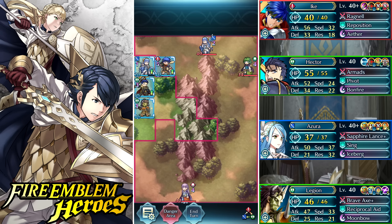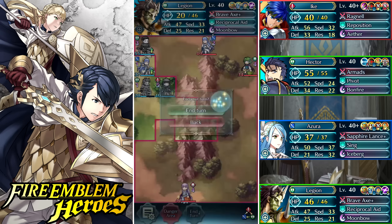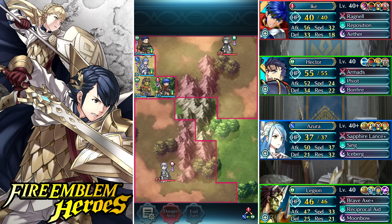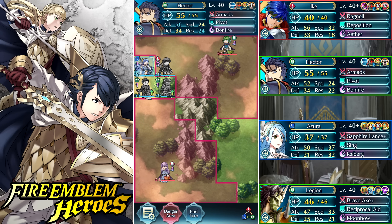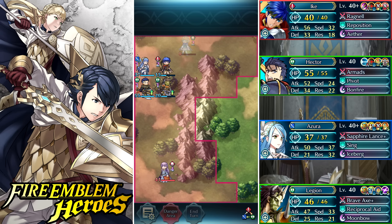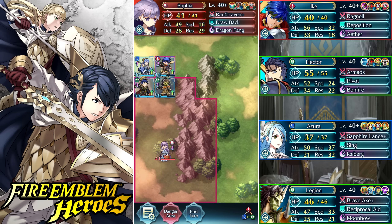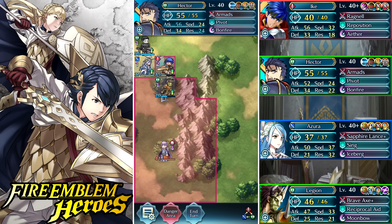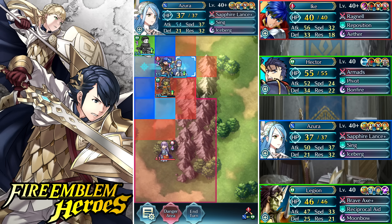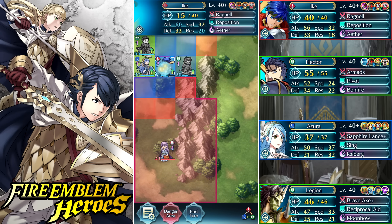In the future if Gray gets a better inheritable sword — they're already going in that direction with the slaying edge at 14 might, basically a buffed killing edge — we might see a shift between legendary weapon units versus units with really good inheritable weapons. The bikini banner had a really good concept: at 100 HP you get plus two to all stats when combat starts, but you take two chip damage. If a sword had that effect, it would be a great inherit for Gray — practically 16 might plus two speed, defense, and res on top of his already high base stat total.